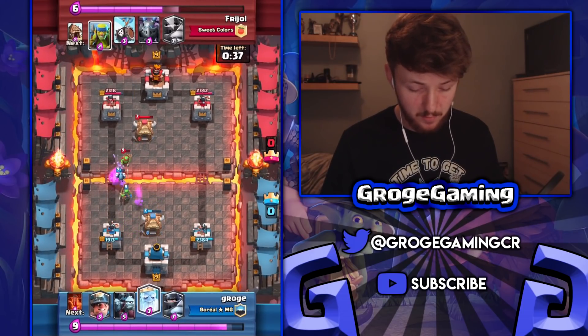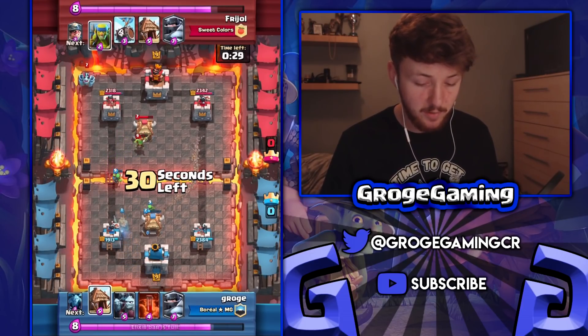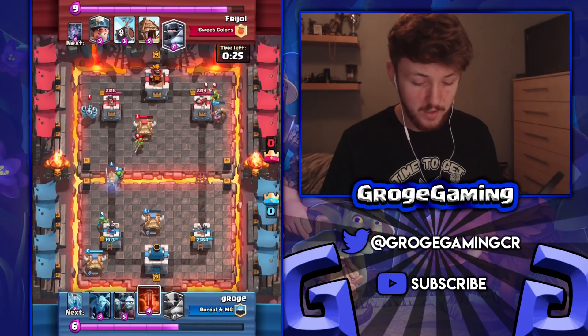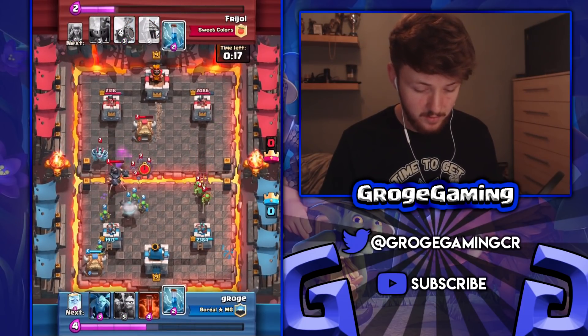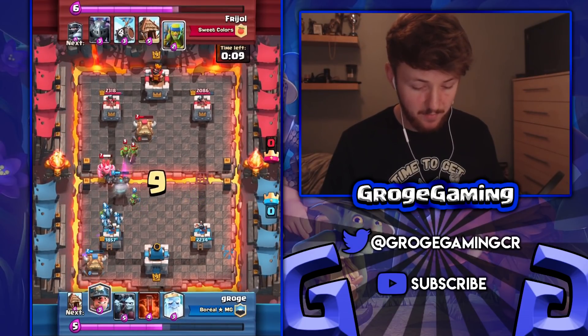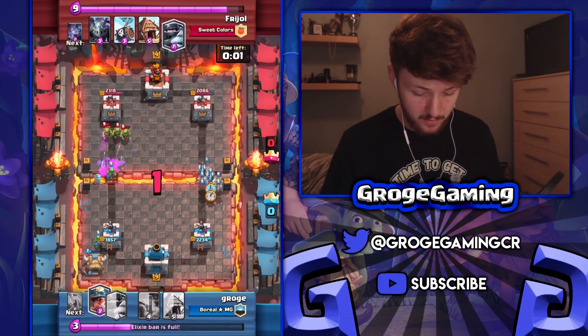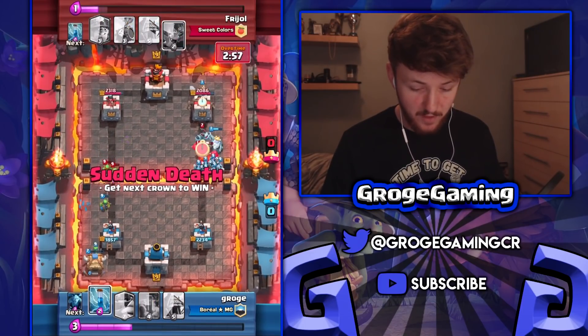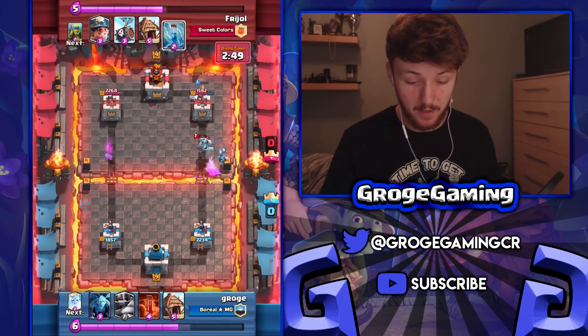He tries to get as much value out of his zap as possible. I haven't seen a bigger spell at this point so I presumed he'd have poison — that's why I went for the minions, thinking if he goes for a poison I can go opposite lane with my minion horde. The bats don't really add much zap bait, so I'm not worried about wasting my zap on those. I'm going very aggressive with my minion horde now because I realize he doesn't actually have a big spell like poison.